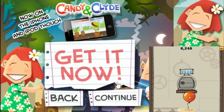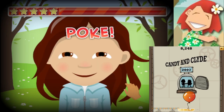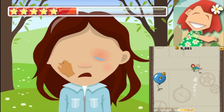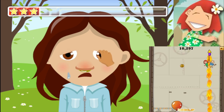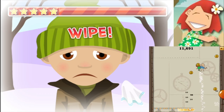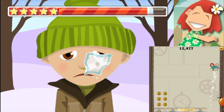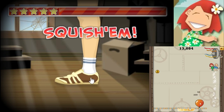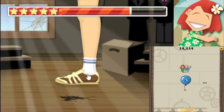First up, it's Candy and Clyde. Here you'll be either helping Candy make the world a better place, or being a menace to everything with Clyde. Your goal is to complete different tasks as fast as you can. While the game does start out pretty easy, it gets progressively harder as you go on. The difficulty of the tasks also depends on who you're doing it with. In this one, you just have to squash bugs with a few well-timed kicks on the ground.